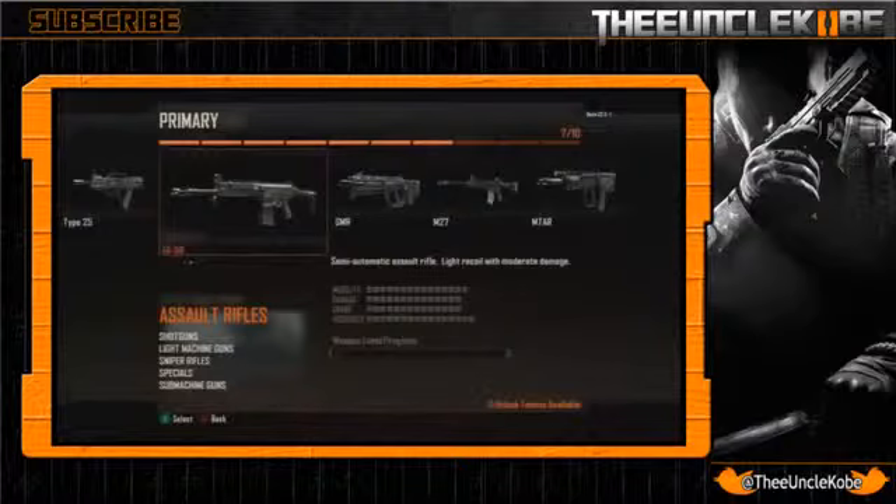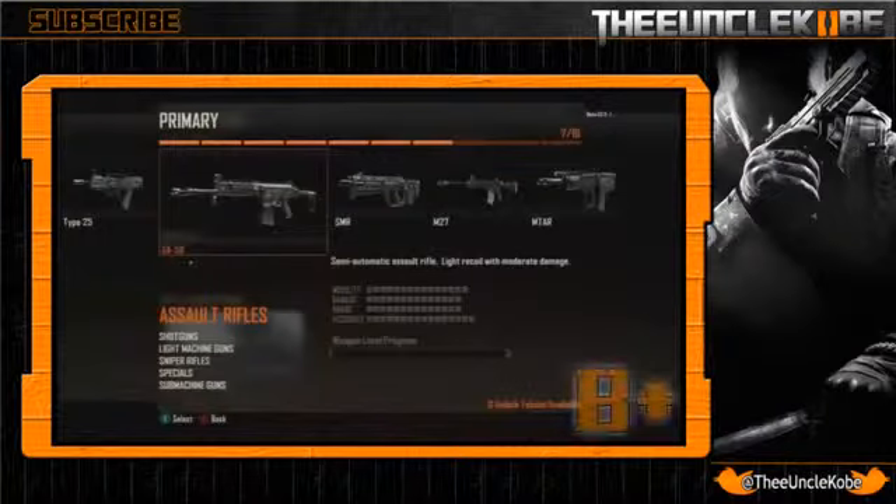Next on our list is the SA-58, our first semi-auto weapon, with light recoil and moderate damage. More precisely it has 13 damage, which is absolutely moderate, and a mirrored range of 13 which is fairly average as well. Its accuracy, however, is very good at 15, but I'd expect nothing less from a single-shot weapon. Overall this gun looks promising and I give it a B+.